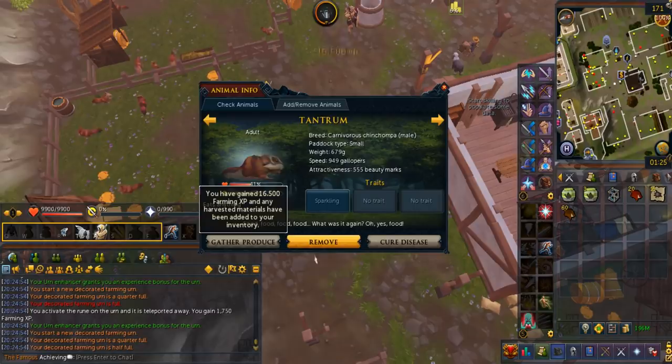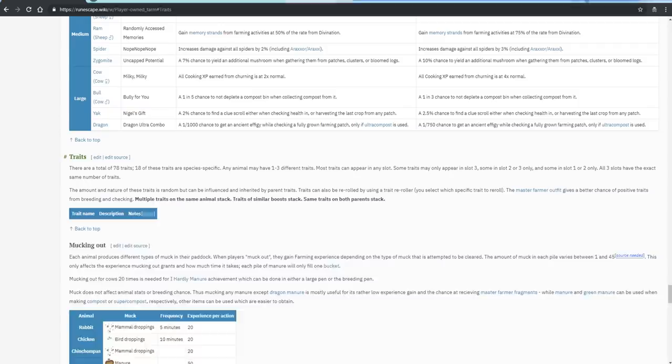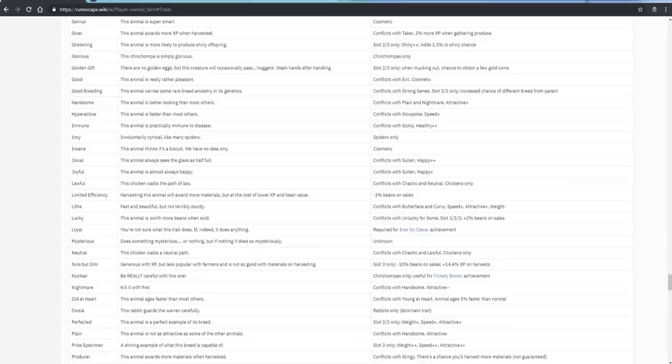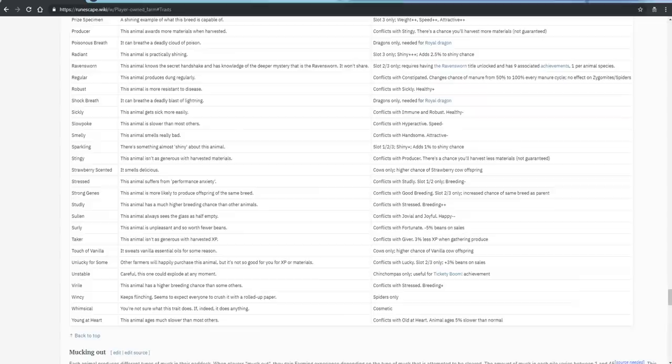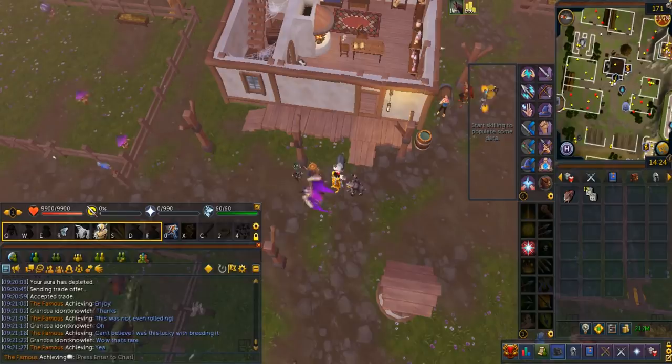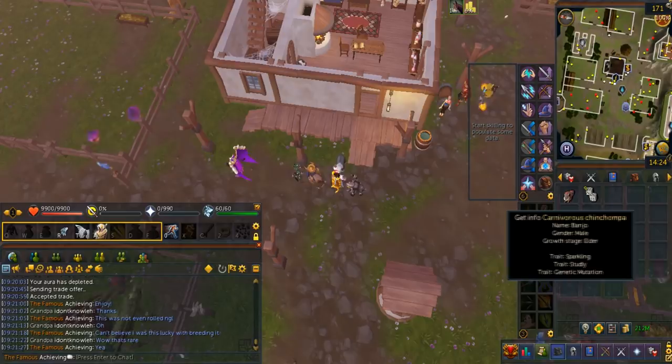Animals can have traits — positive, negative, or even cosmetic. There are 78 total traits in the game, 18 of which are animal-specific, and some only appear in slot 2 or 3. An animal can have 1 to 3 trait slots. Unchecked animals usually only have 1 trait slot, which is why you don't want to buy them from the GE. By having multiple traits, they stack additively. If you don't like a trait, you can use trait re-rolls. You cannot re-roll empty trait slots or turn a 1-trait animal into a 3-trait animal. Only a handful of traits are really important.